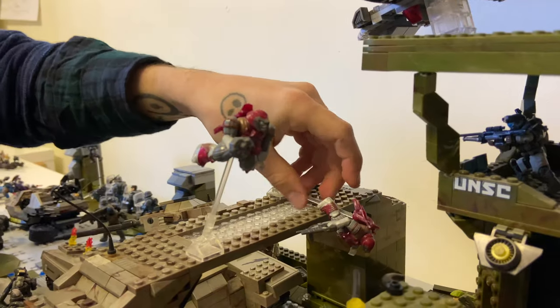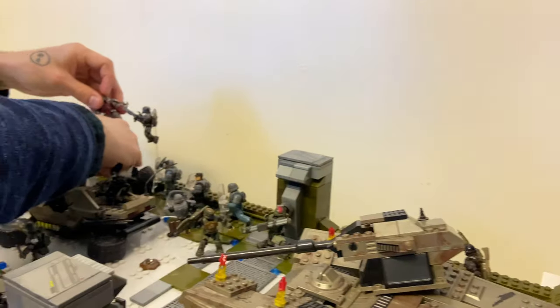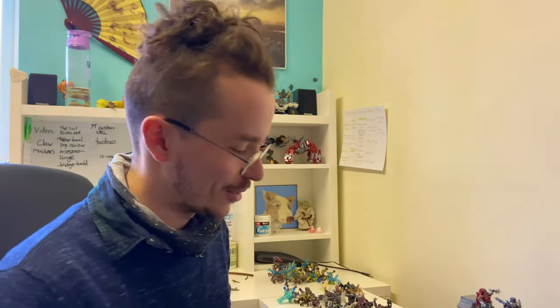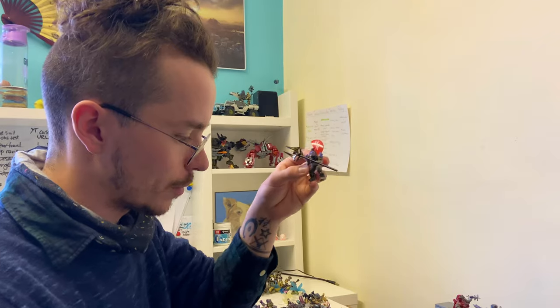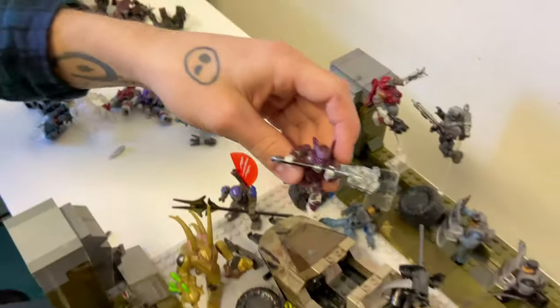Let's get some Covenant bad boys in here. Flying over the top, flying a little too far, and number three shot in midair by the ODST. Leading the charge, we've got a double pair of gold Hunters, and they're charging straight for the Rookie. This Brute Honor Guard surveying what's going on, and then this Brute Captain is going to be coming straight over the Warthog.